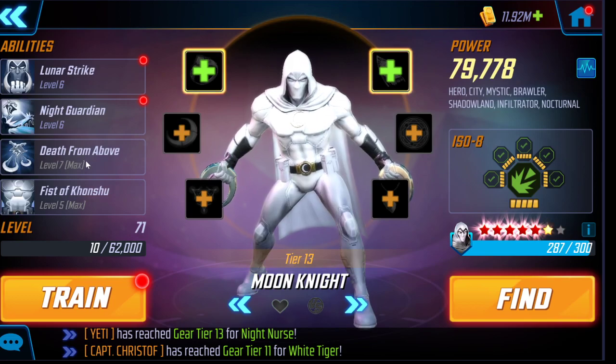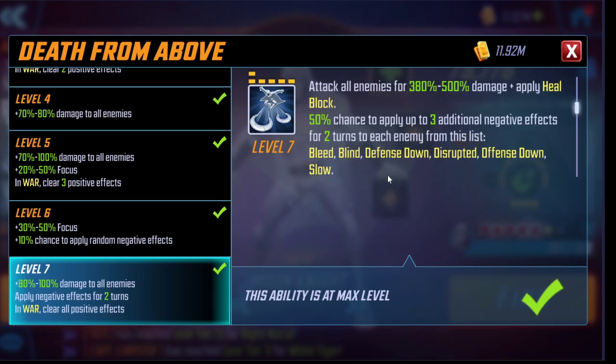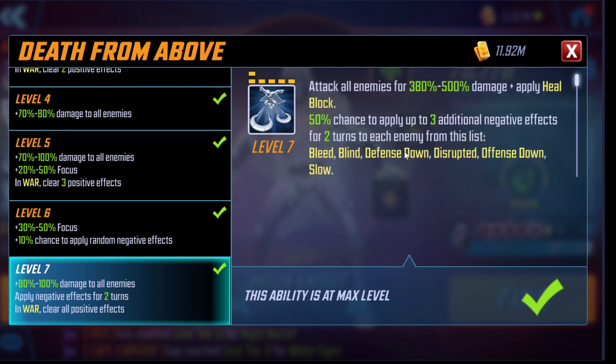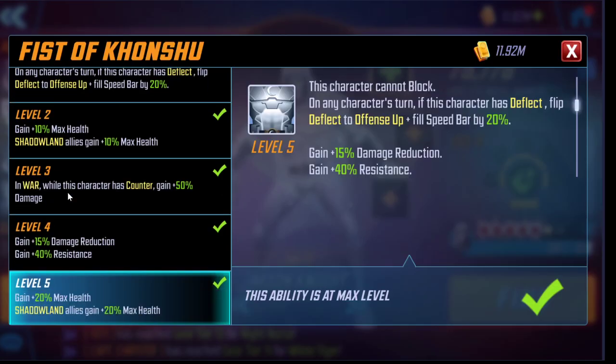The next essential T4s are two Moon Knight abilities. His special applies heal block for two turns to each enemy plus up to three additional negative effects (50% chance each), clears all positive effects in war — devastating against Marauders and Black Order — and deals significant damage with high focus. This is part of the opening combo: Electra marks the key target as vulnerable, White Tiger kills one enemy, then Moon Knight debuffs everyone and potentially kills or damages others.